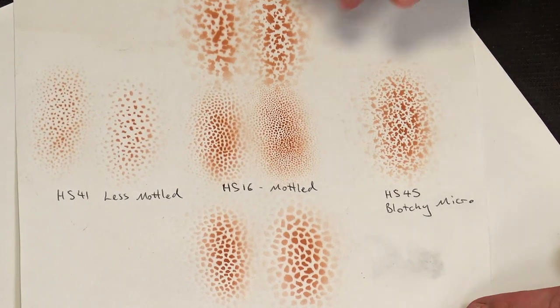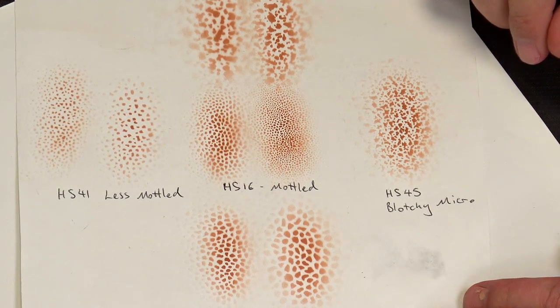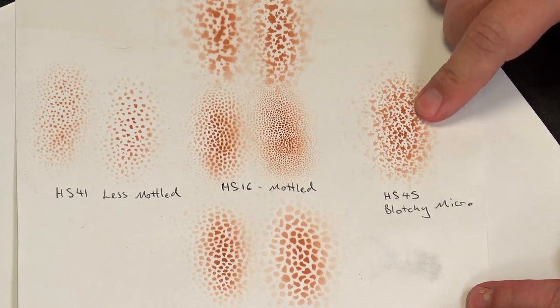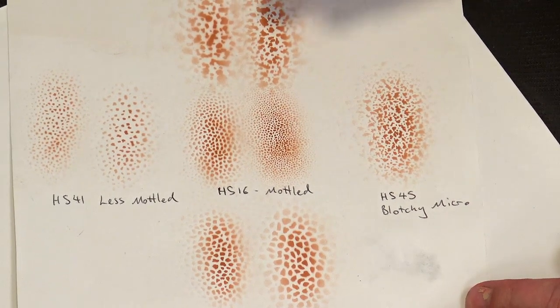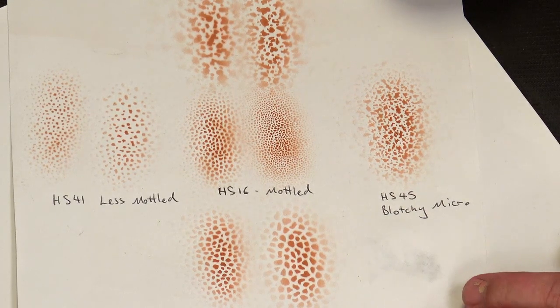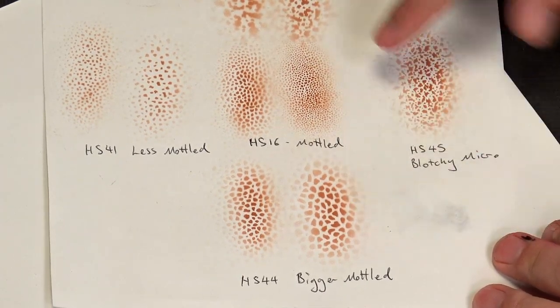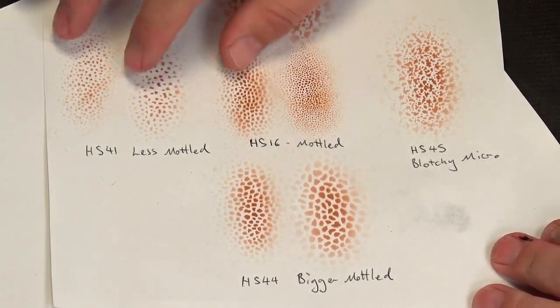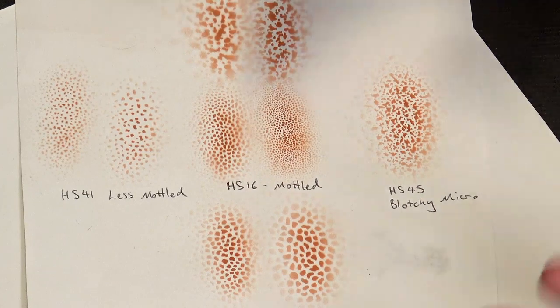There are a lot of designs on this sheet. In the middle is the original HS model, and around it are the new ones. In this video we're looking at the new blotchy stencil — the micro blotchy, where the dots are a similar size to the original, and the normal size blotchy for larger creatures. Also on the sheet are the bigger mottled and the less mottled — same size dots but fewer of them, giving a different effect. You can even layer combinations of them for more variety.